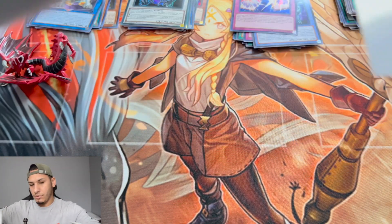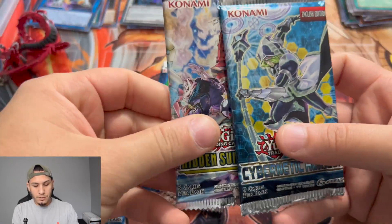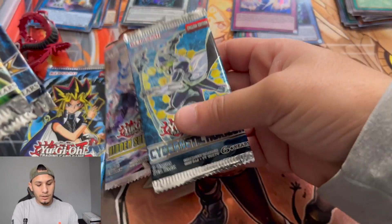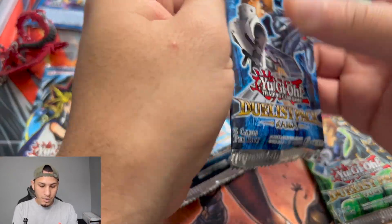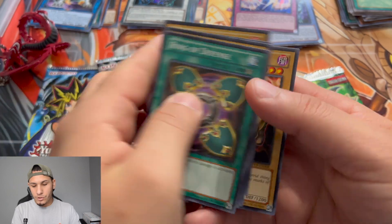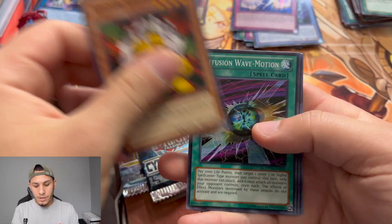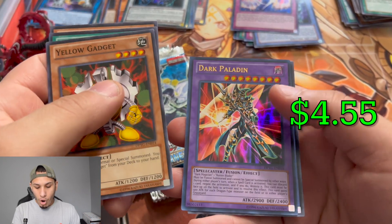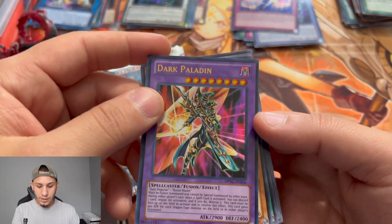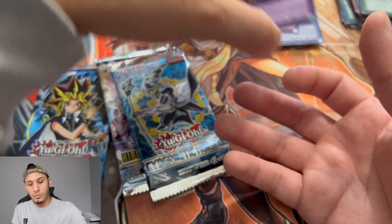For the third box packs, we have more Dark Crisis. These two packs seem like they'll be pretty much the same. Starting with Duelist Pack Kaiba: Ring of Defense, Giant Ancient Lamp, Saggi the Dark Clown, and Vorse Raider — Kaiba is underperforming here. Then Duelist Pack Yugi: Yellow Gadget, Diffusion Wave-Motion, Big Shield Gardna — and a Dark Paladin ultra rare! We got ourselves an ultra rare from Yugi's pack!